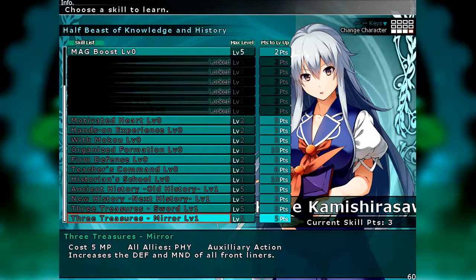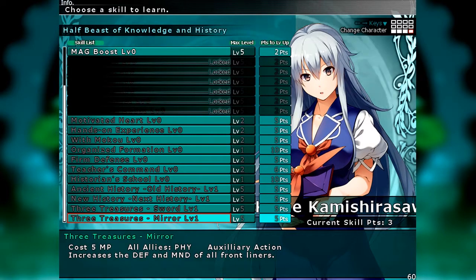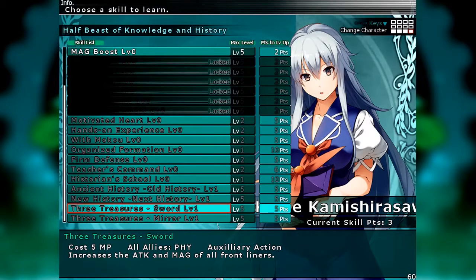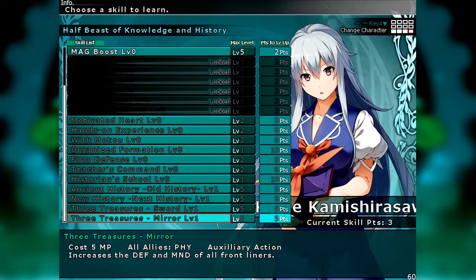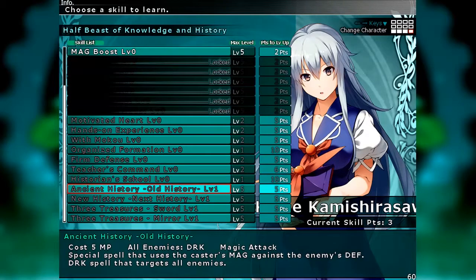Now we have the two spells that kind of make Keine worth it. We've got Three Treasure Sword, which increases the attack and magic of all frontliners, and the Three Treasure Mirror, which decreases the defense and mind of all frontliners. These are really valuable, especially early on, because sticking buffs and debuffs on your whole frontline is important. But beyond that I never really found much good use for her — though it might be something to play around with this playthrough.